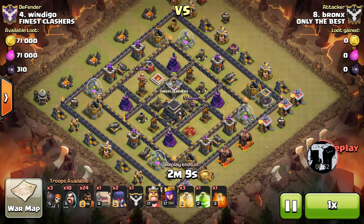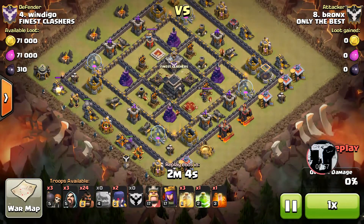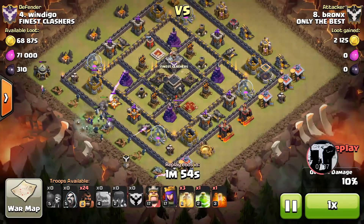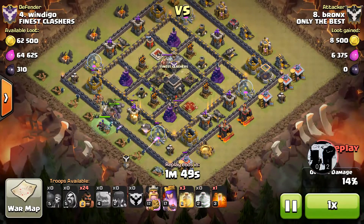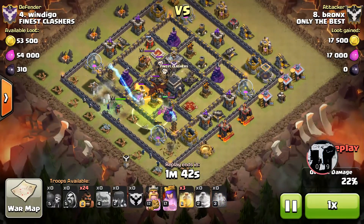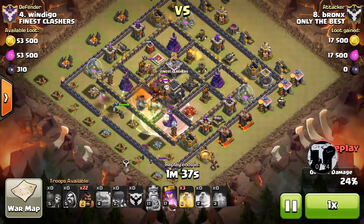Number eight attack at number four — this is Bronx doing his work on this base. We have one of those layouts where the defenses are in a ring across the outside in one huge square pattern. I really like where he's coming in because he's able to snipe those outside defenses with wizards — better to clean your way across than using hogs for all those different defenses. The CC is pulled and the queen's going in the right direction.